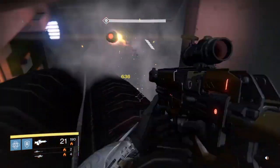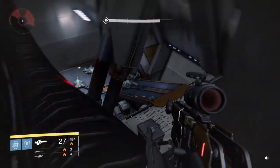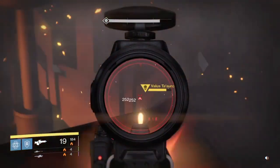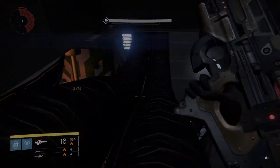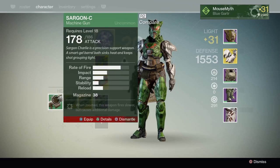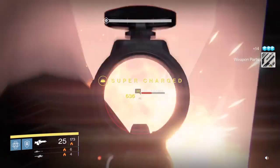For my guns, I'm using Vision of Confluence because it's turning into my favorite scout rifle, Icebreaker just for the unlimited ammo, and Hunger of Crota which I just got and isn't leveled up. And then I'm using Ruin Wings, of course, because why not?